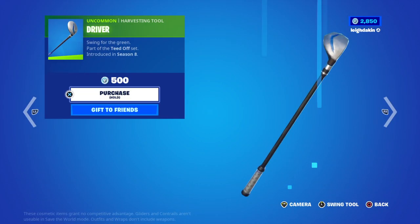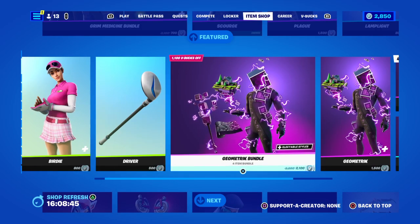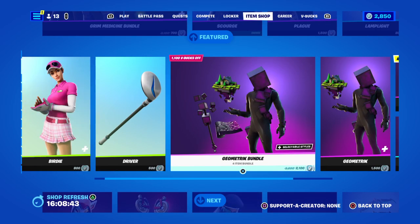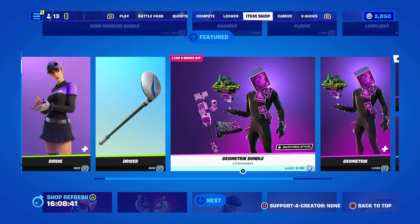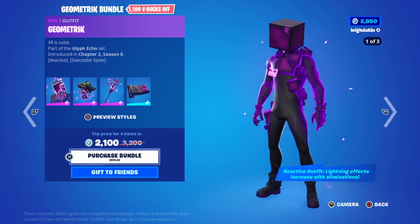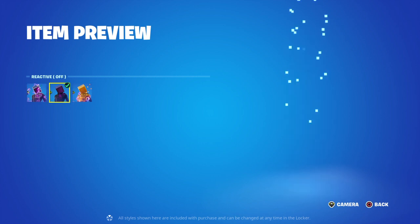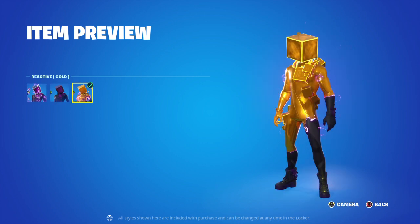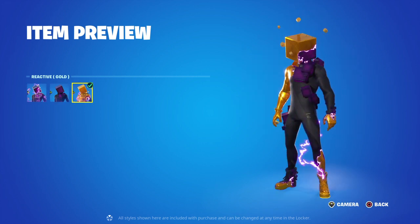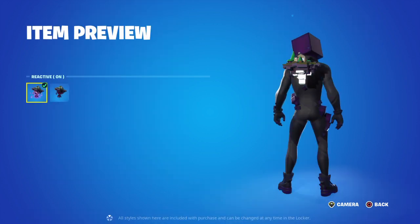We've got Driver for 500 V-Bucks, Season 8. You've got the Gold Metric Bundle for 2,100 V-Bucks — reactive outfit, lightning effect increases with eliminations. So you've got Reactive On, Reactive Off, and Gold. You've also got the Lab Bat thing — Reactive On, Reactive Off.